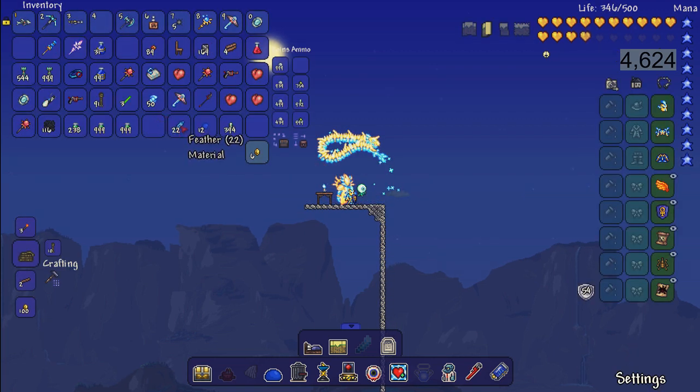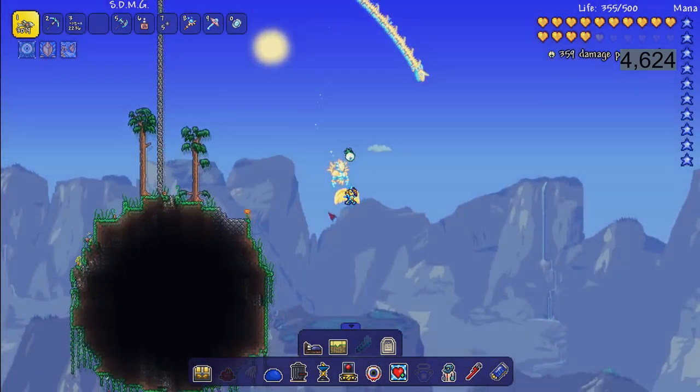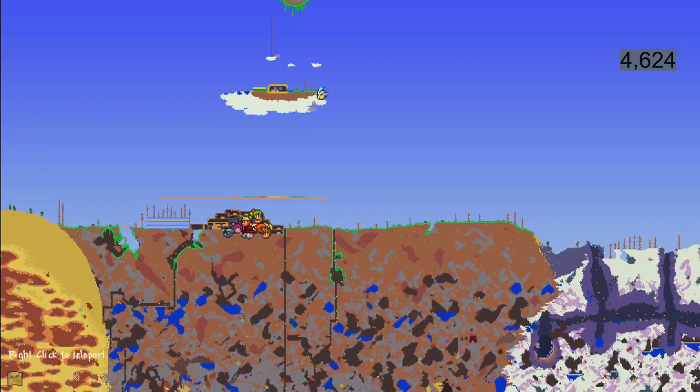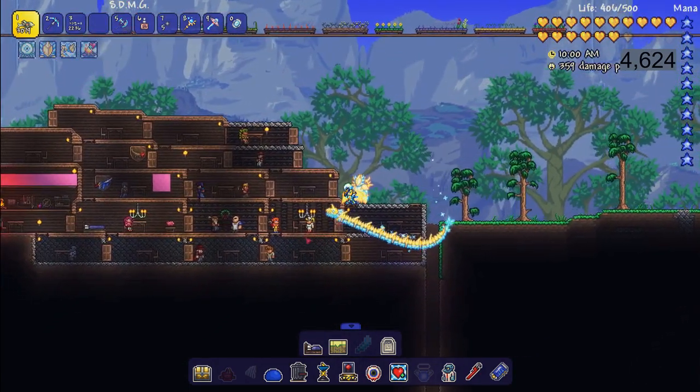Now we have enough feathers to make our wings. You need 20 souls of flight and 20 feathers, and then all you need to do is go to a mithril anvil and you should be able to craft your first pair of wings.